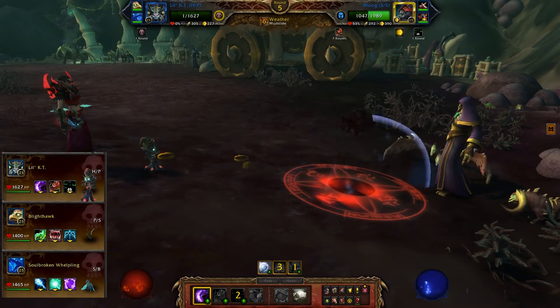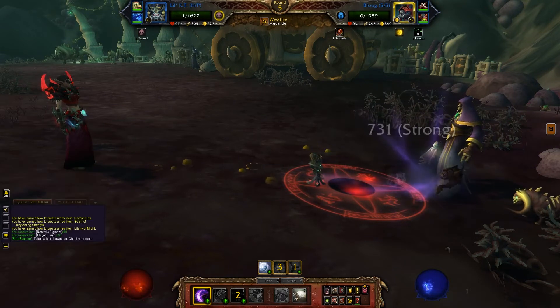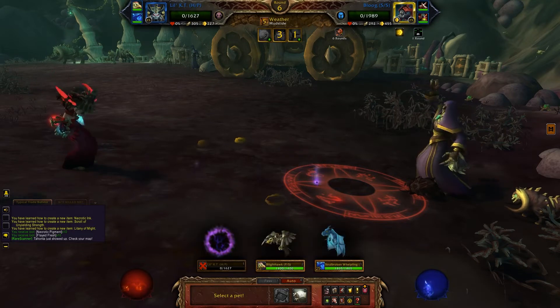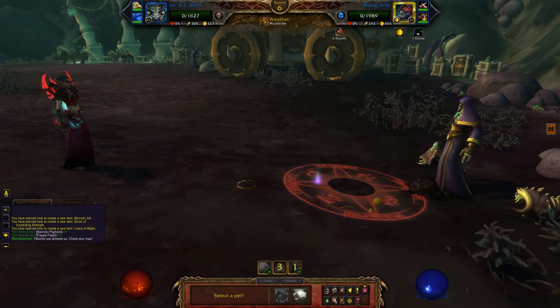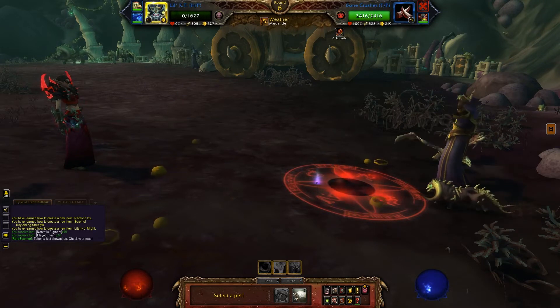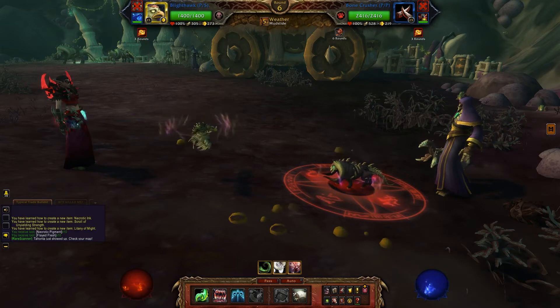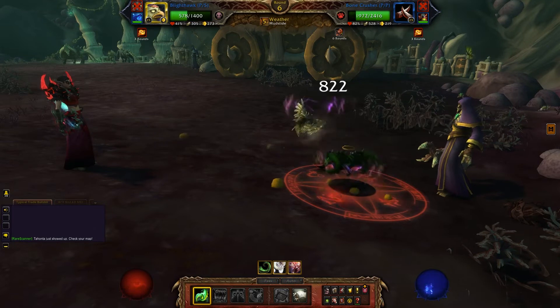You're gonna start with Lil' KT — throw out a Curse of Doom, then a Death and Decay, and then do four Shadow Slashes. On your third Shadow Slash, the blue enemy should die, and on your fourth one Lil' KT is gonna die unfortunately.